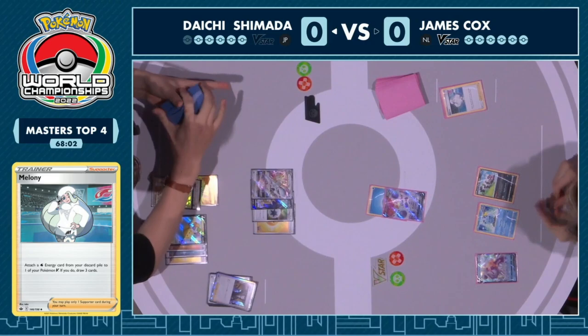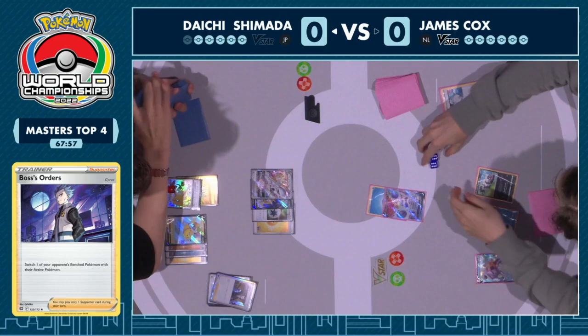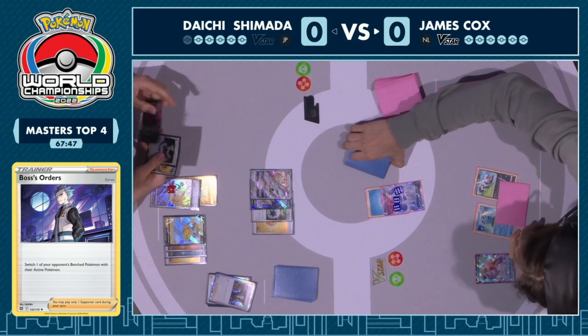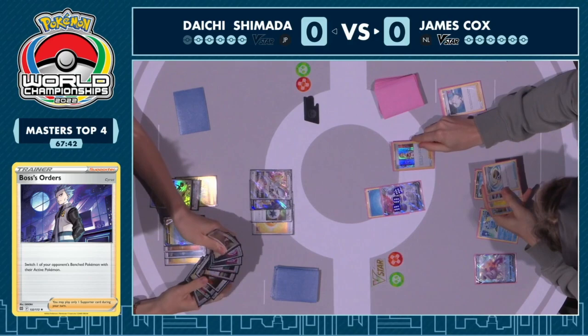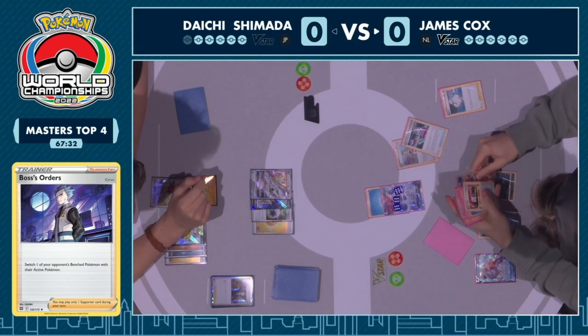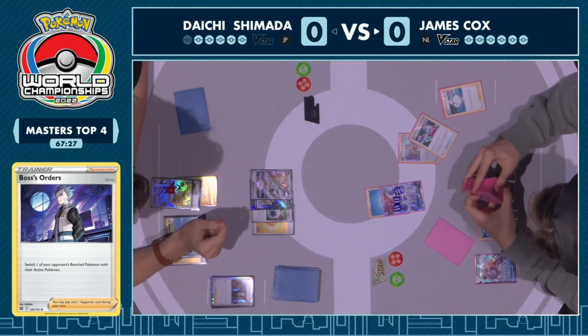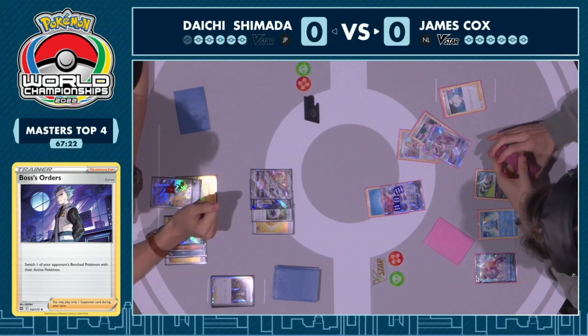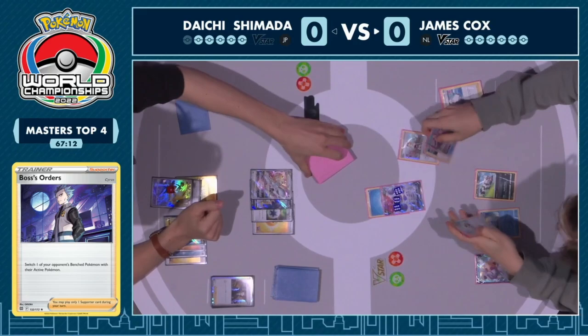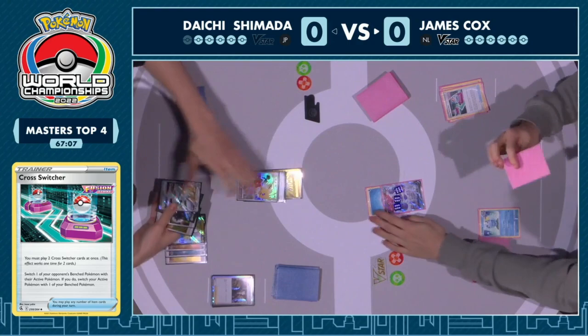The most this can do is just trade, and from there there's no board presence on James's side. The Zigzagoon puts one ping on the Jolteon, trying to take it down and turn off that Thunderous Awakening. Irida is going to be the supporter for turn — James going in can get one water Pokemon. The Cross Switcher is lining up to switch the Jolteon and open up the rest of what the deck is capable of. The problem is there's no way to take the knockout on Jolteon this turn, and no way to remove tools.